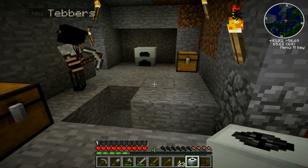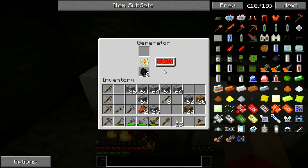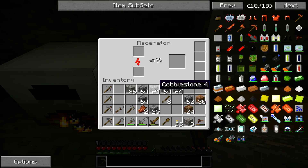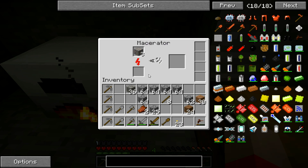Go ahead and stick that to the right of our generator. It's just come on — it's fueling up the macerator. So right behind you, you just have some iron ore. Stick the iron ore in the top left of the macerator. There you go. So now the thing in the middle is filling up, and when it's done we're going to get some dust out of it.